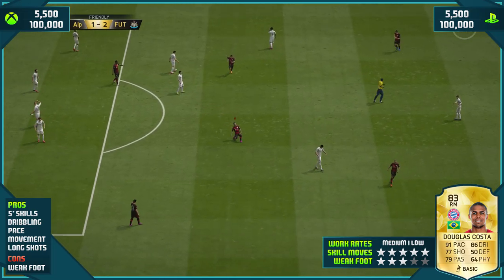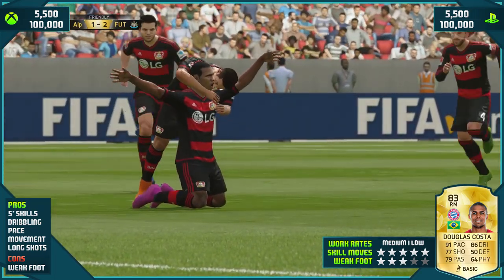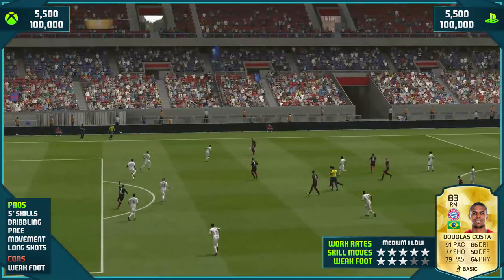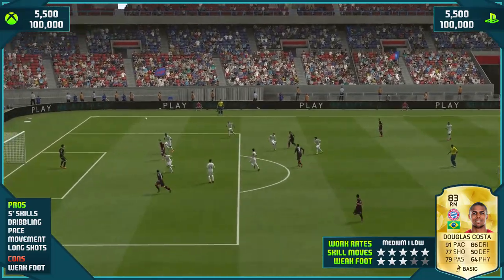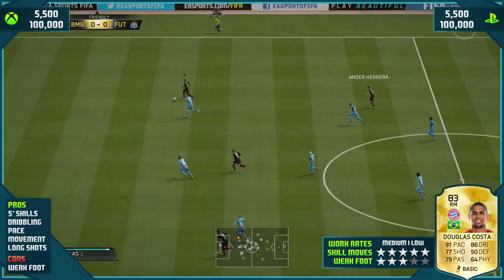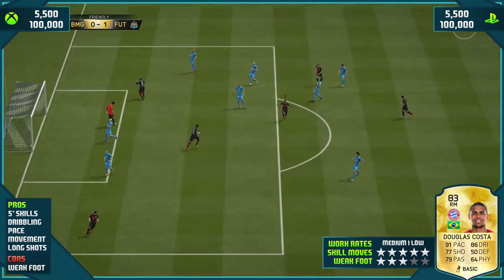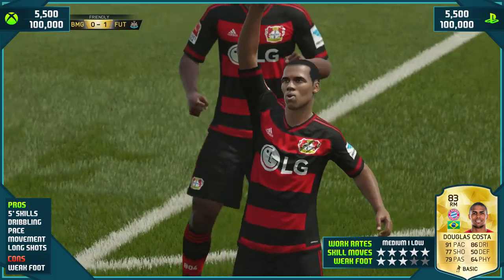If you're not too confident with dribbling, take the long shot with Douglas Costa. I curled one right into the top corner — that is how accurate this guy is from range. And it's not a one-off: a nice piece of skill out wide, cuts inside, then unleashes a rifle past Hugo Lloris. So damn good from Douglas Costa.